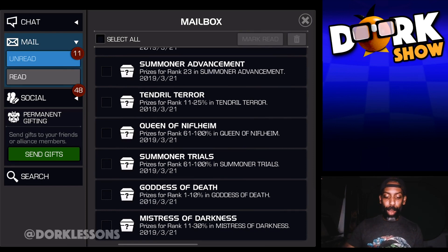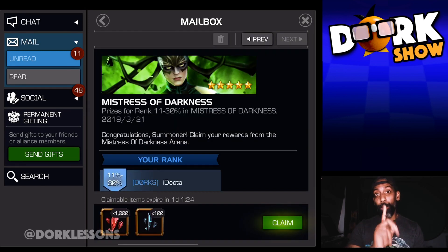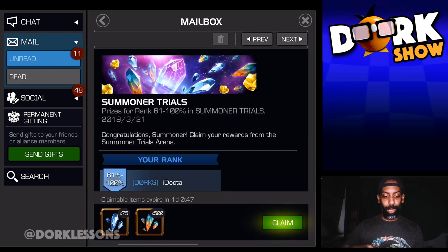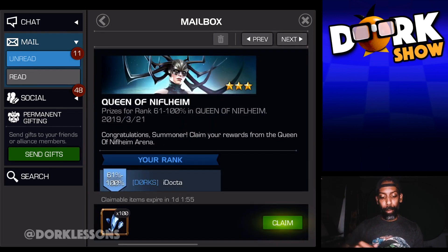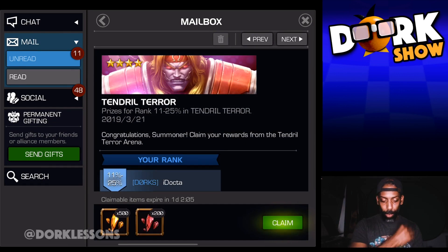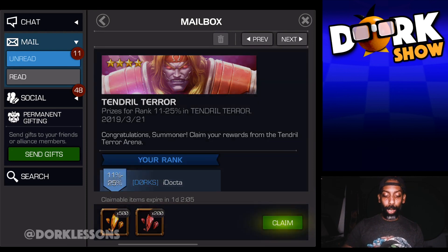Because I went and did a little bit of all the arenas, I wanted to make sure that I did the 2-star and 3-star arenas, so I got the basic 2-3 milestones there. I got the Summoner Trials, and I got the Goddess of Death — I got the 1-10%, which was the featured 4-star. I got the Mistress of Darkness, which was the 5-star featured, and I got 11 to 30% there. So I got my 1,000 shards and also got the featured 4-star. And this is my 11 to 25% from the basic 4-star, so I got the 200 shards there.